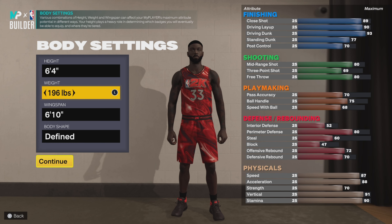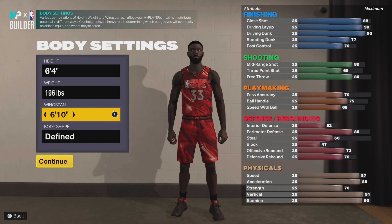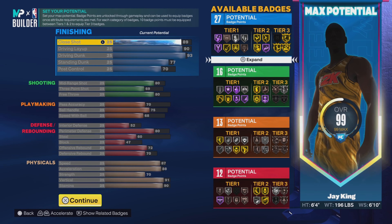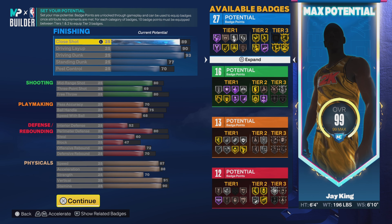We're going 6'4" on the height, 196 on the weight, 6'10" on the wingspan. Choose whatever body shape you choose, but you know me — real life build. Today was a good day, I'm feeling quite great, let's get into it.